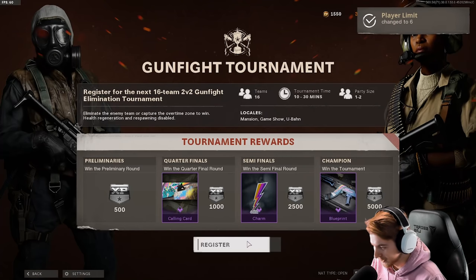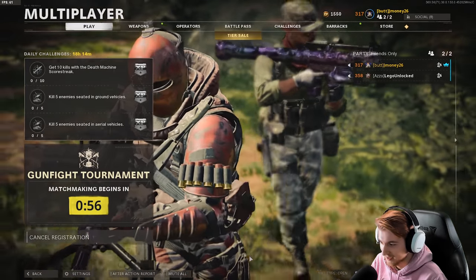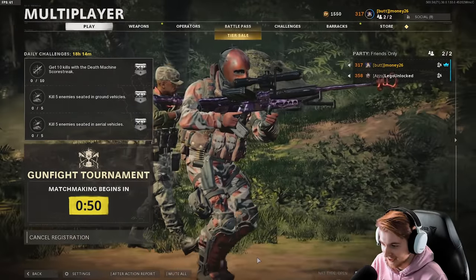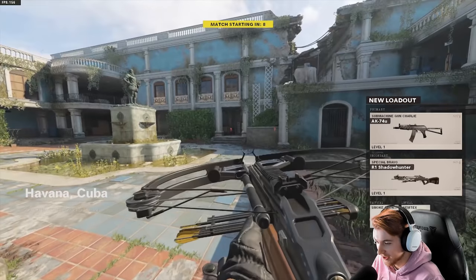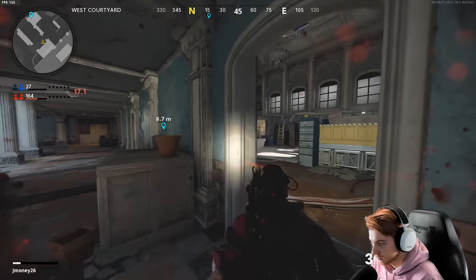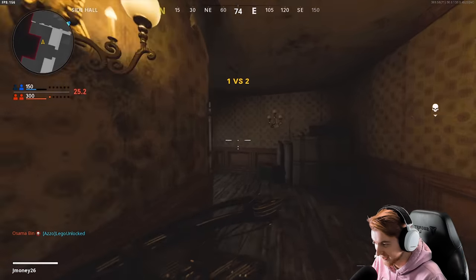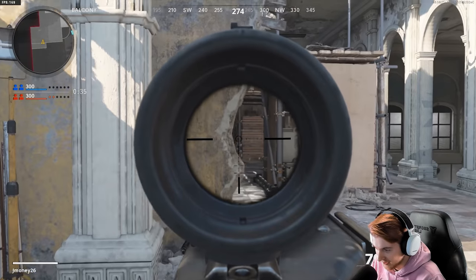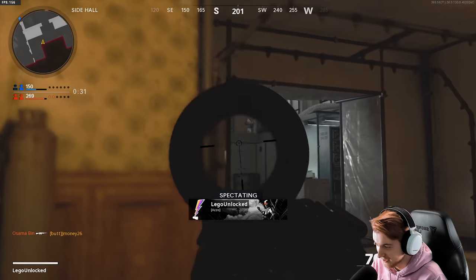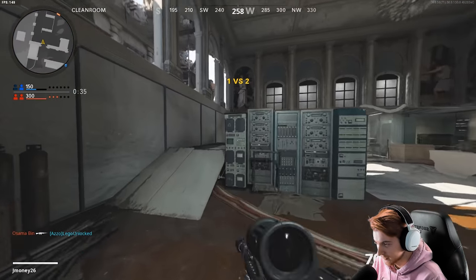Alright, ready for our first gunfight tournament? I'm ready. This is so stupid, it's always the thermal aug — that's the curse. Hey, at least we got a new emblem. Oh no — long. Thank you. Crossbow too — this is nice.